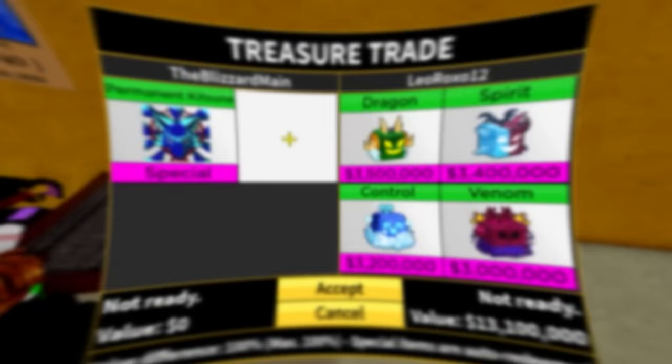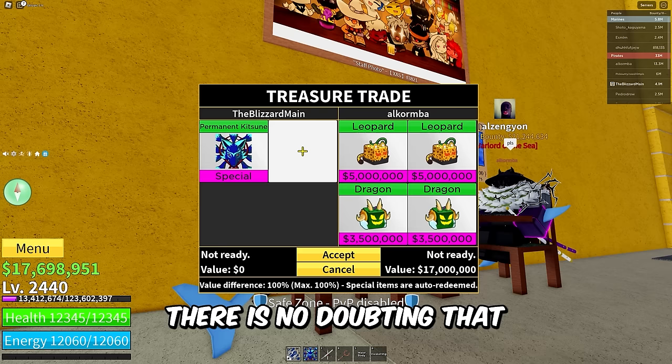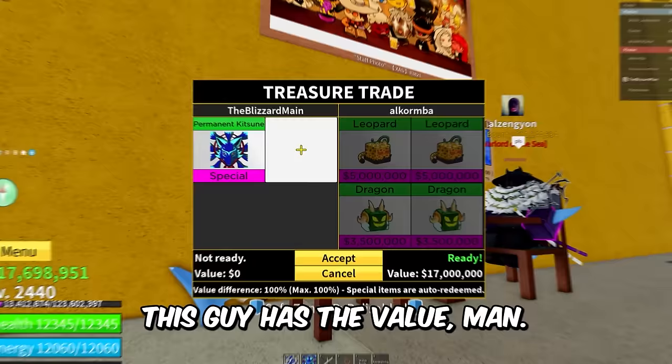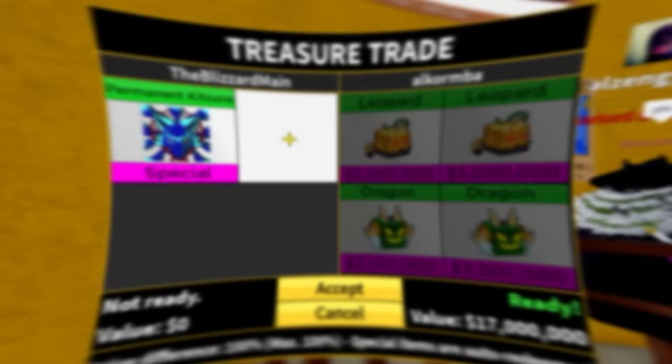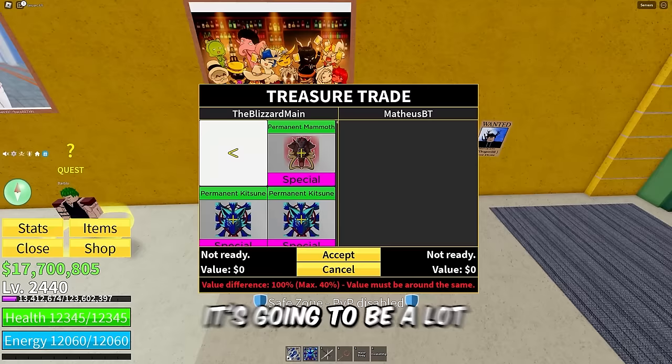This guy has a lot of value — two Leopards, two Dragons — he definitely has the value. He's saying please too, which instantly means I'm going to decline this trade. He can get a good permanent fruit for this, just not permanent Katsune — permanent Katsune is a little bit out of this guy's league. I managed to find a trade for permanent Katsune — it's a lot like the other one but a little bit better.